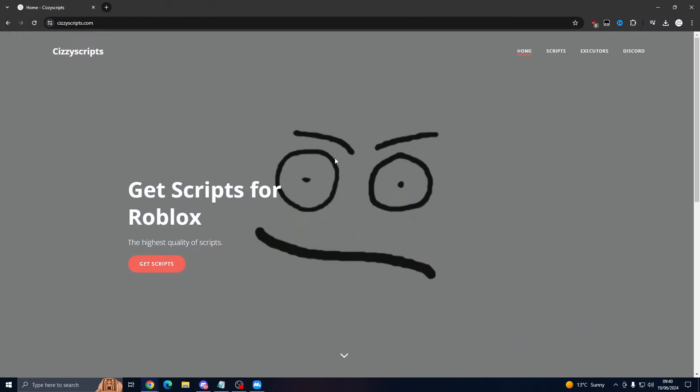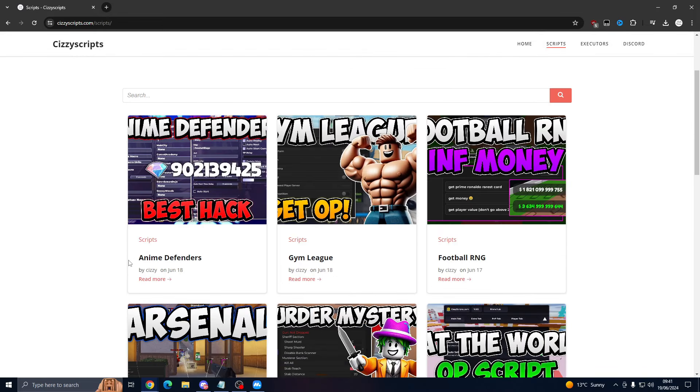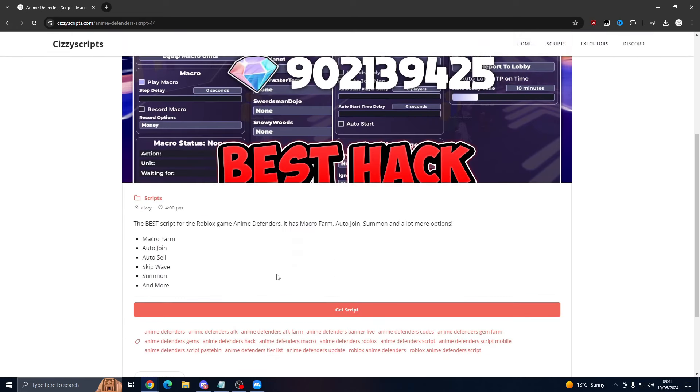First of all, what you want to do is head on over to the link in the description, which will bring you to my website. From here you want to go to the scripts page and then find the game. If you cannot find it, just use the search bar, but the most recent video should be at the top. Click on it and scroll down until you see 'Get Script'.